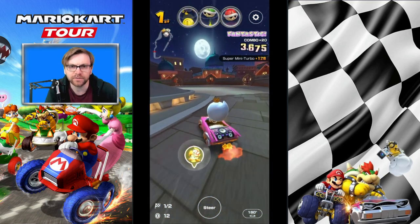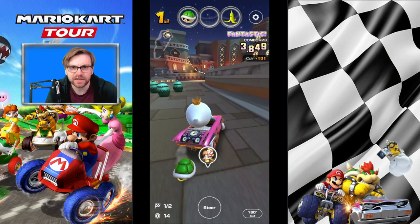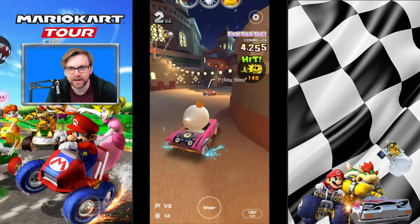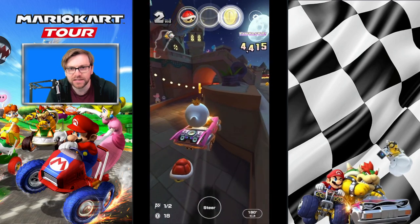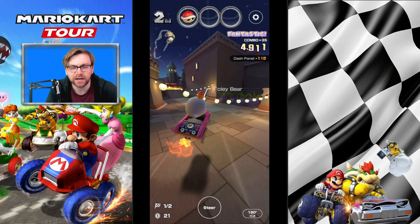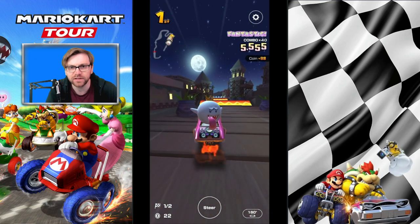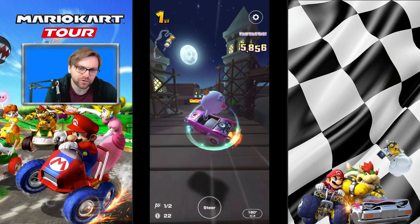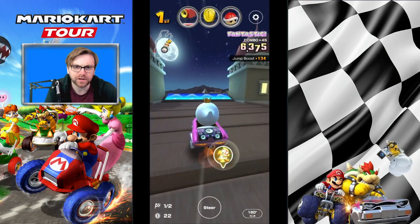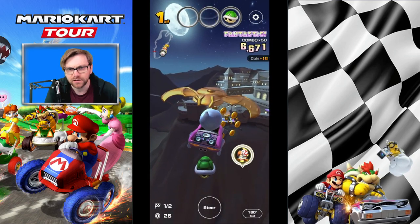Super Mini Turbo then, after I've charged that up, will give me a nice little bit of extra room just to get Mini Turbo. You can wait for the item to kick in, and then you can set up for hitting these jars. We get a nice banana hit there. You're going to need to release just after the sand to be able to get to here if you've not got anything connecting.